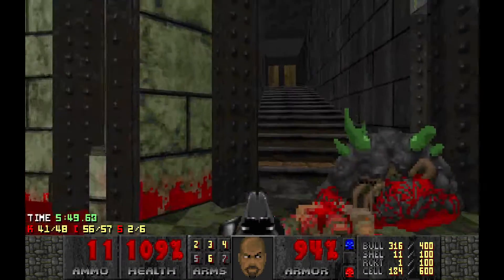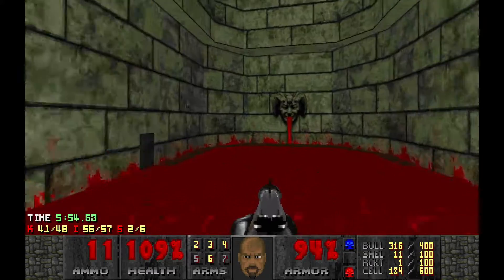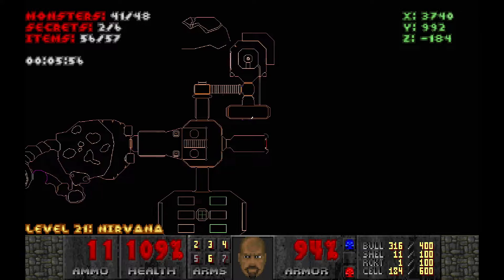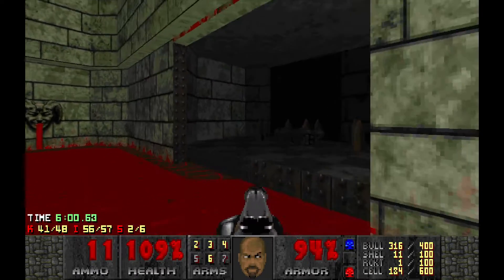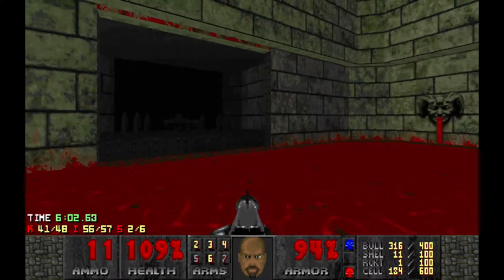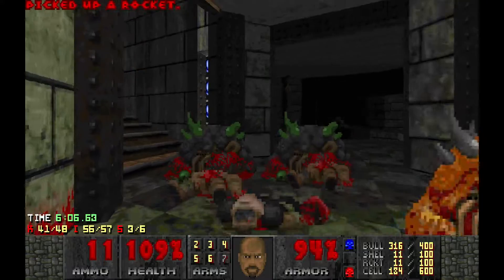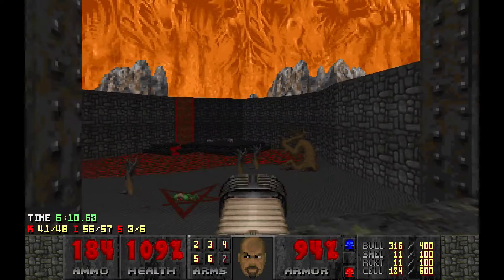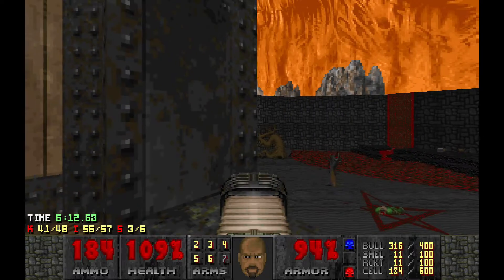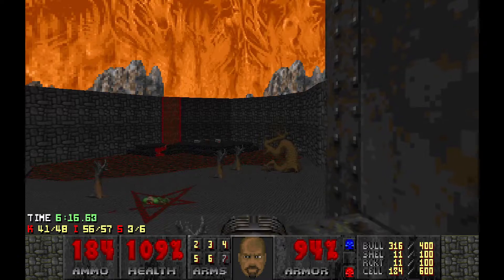Definitely deserves recognition for how cool some bits of it look. Oh, is this a secret? Why, it is! That bottom texture needs to be unpegged so it doesn't scroll like that. That was a really good secret, though. RL armed. Pentagram — incomplete pentagram. Is that a bug? Cool, I like it.